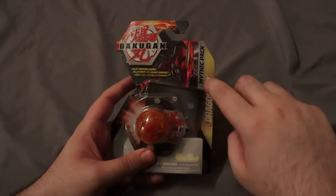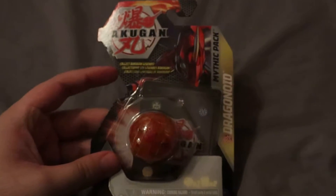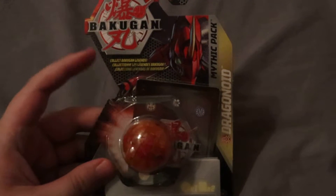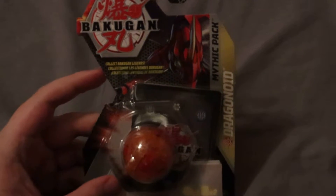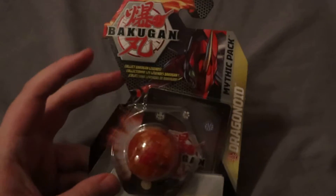This is an Elemental Pyrrhus Dragonoid. This is probably the only rare mythic Bakugan as of now anyway. I heard some rumors about Darkis Nilius in an Elemental version. It's a Translucent Purple that looks nice, but this is a Translucent Orange Dragonoid. I really wanted this thing, so I picked it up and I'm very excited to get into it.